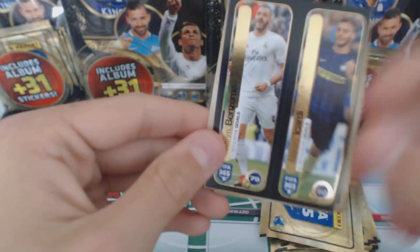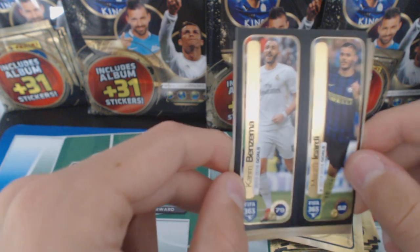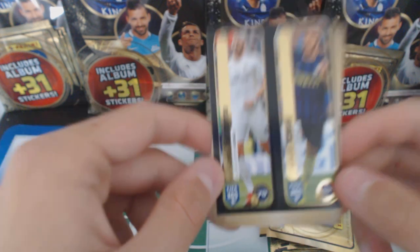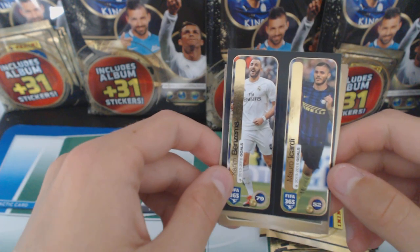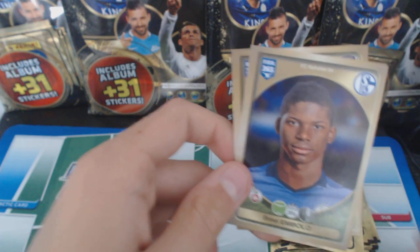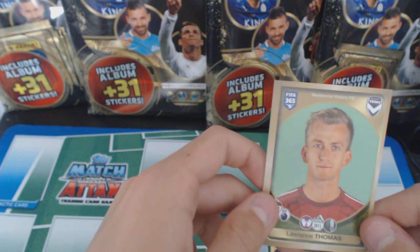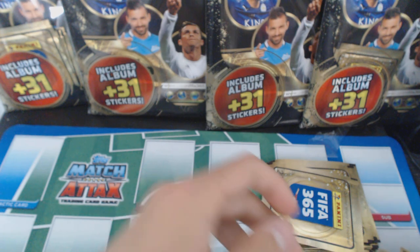We've got Karim Benzema and Mauro Icardi - 79 and 52 goals. We've got a duo sticker. We've got Mario Fernandez, Mbolo, Zophi, Thomas, and Asif.